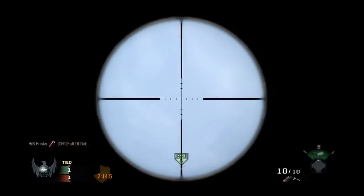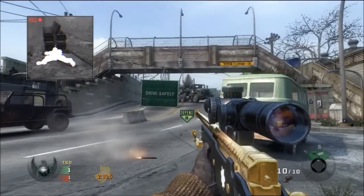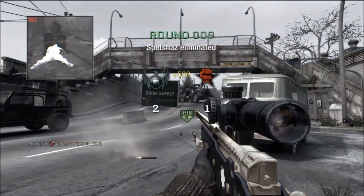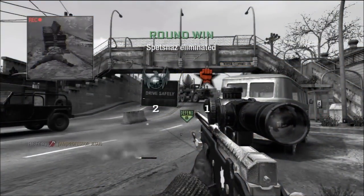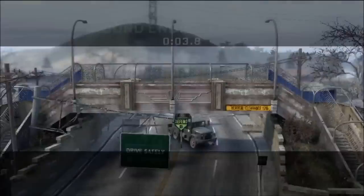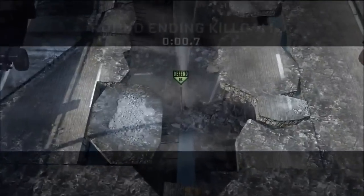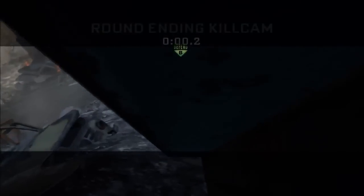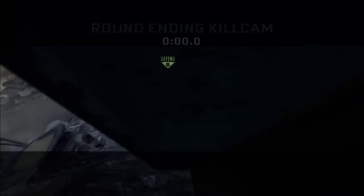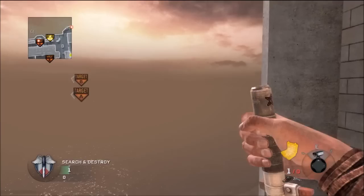Crouch right in that corner, wedge yourself in nice and tight, look straight up, lined up perfectly. If you guys don't know, I scope in with my sniper because it's easier to line up - the crosshair lines going down let me line up with the defuse point on A or B, and it's just way better.